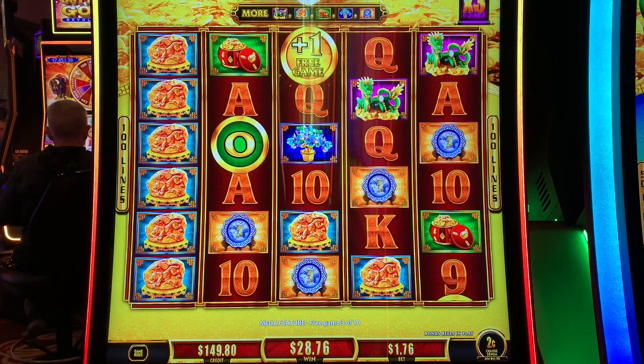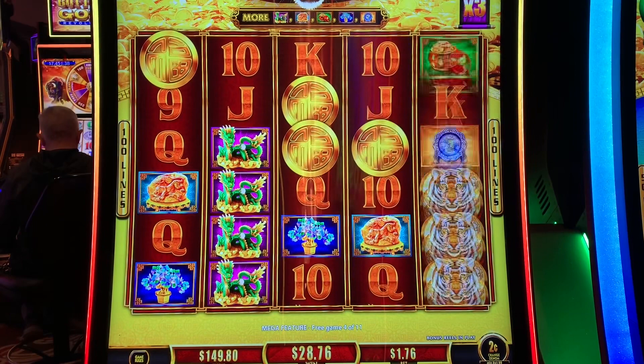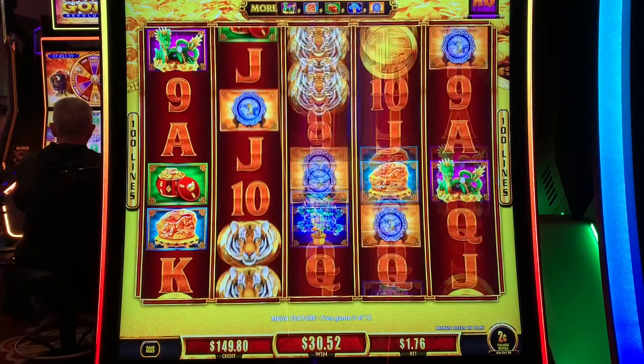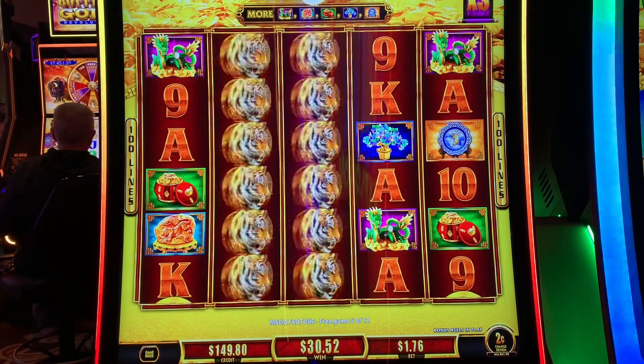Tigers — extra spin please. There it is. There's four coins. Major, mini, credits, and a free game. Just give me a free game every time. Tiger — there's two tigers. Every line's a winner. Get any coins — any coins.